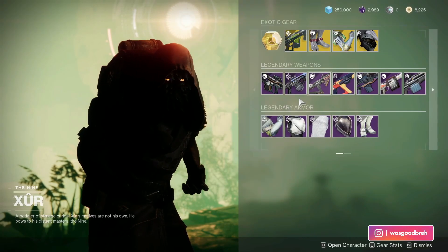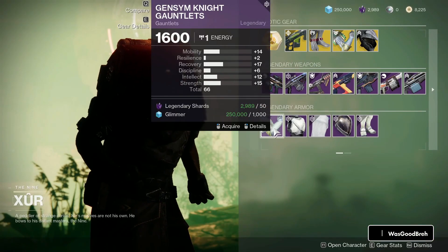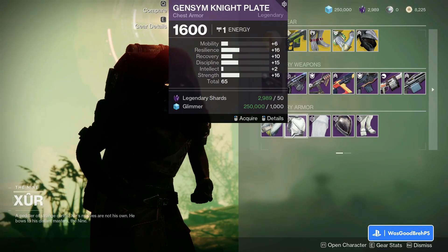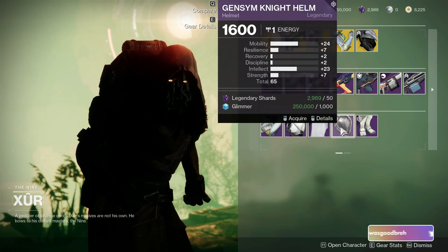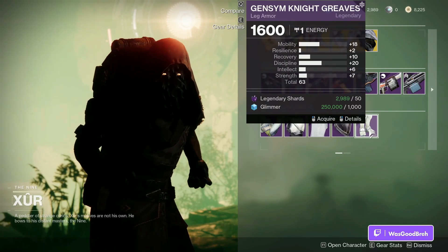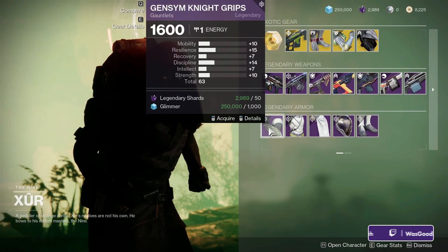For our legendary armor we got 66 gauntlets with 17 Recovery and 15 Strength, a 65 chest piece with 16 Resilience and Strength, a 65 helmet with 24 Mobility and 23 Intellect, and 63 boots with 20 Discipline and 18 Mobility.